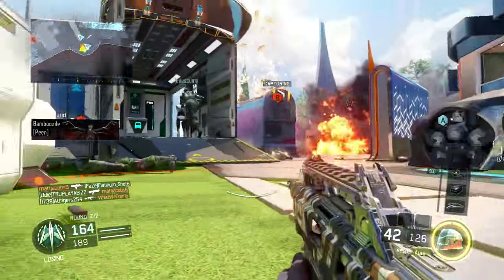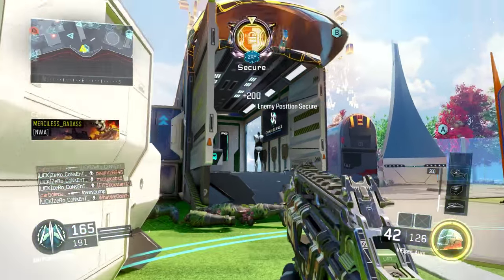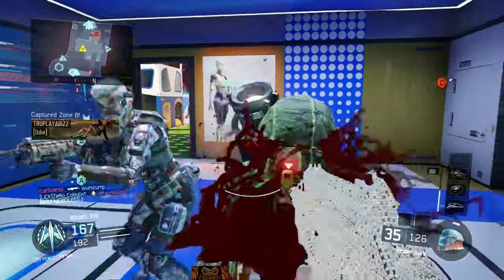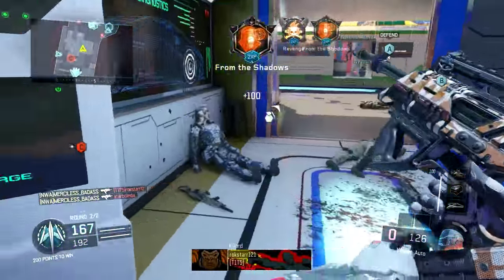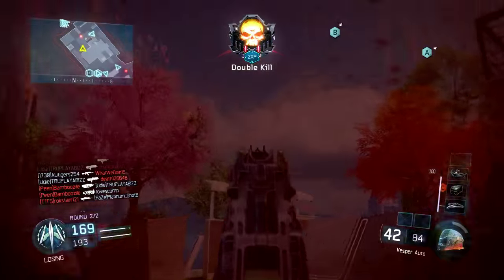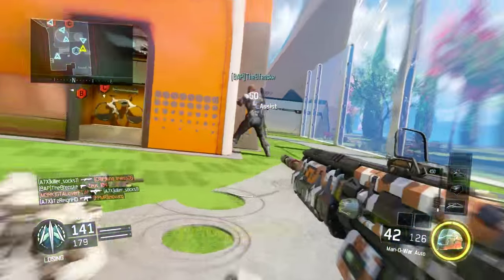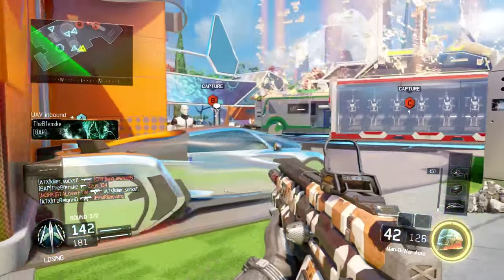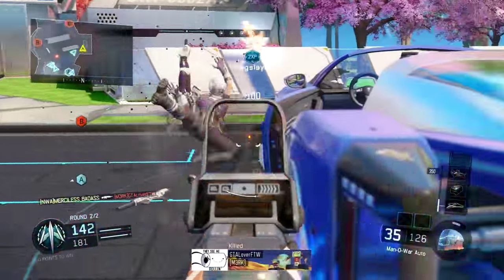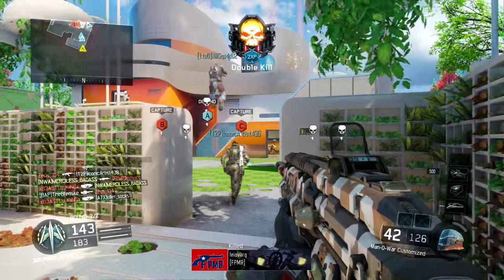He ain't had no choice but to stop shooting cause he couldn't see. Yeah, I go taking B. They don't have no choice but to spawn up in this house right here — easy opportunity for the kill. Now watch how I activate the Camo in mid air and kill these guys on the way down.